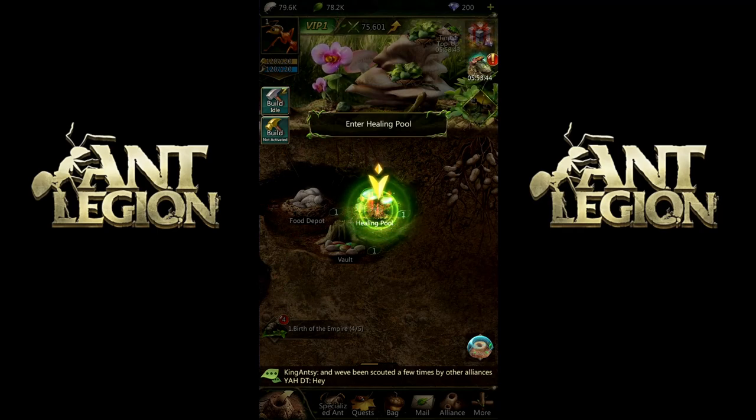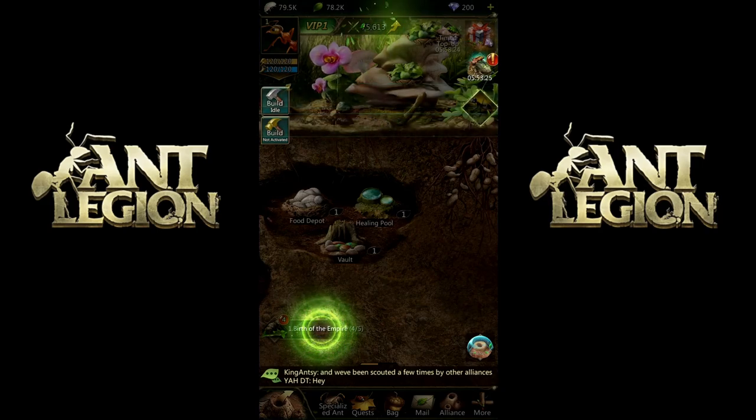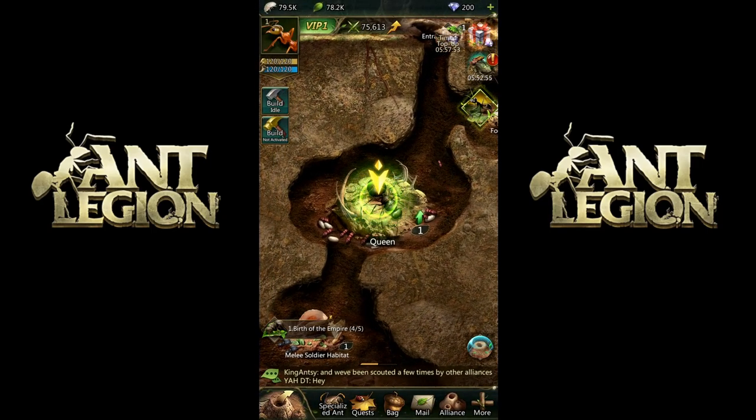We are actually fulfilling mission items there too. If you look on the lower left, you can barely see it's 'Birth of the Empire,' four of five — so we're completing missions. We healed them — only took three seconds. And it looks like we've completed this set. Build the food depot, build the vault, build a melee soldier habitat, build a healing pool. The last one is upgrade the queen to level two. The queen is the core of a nest — in order to make your nest thrive, upgrade the queen.